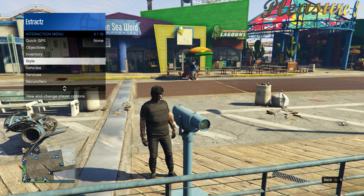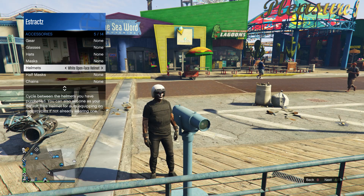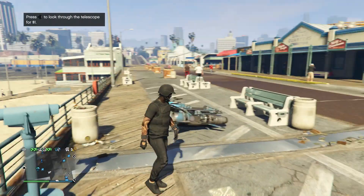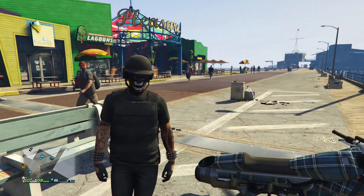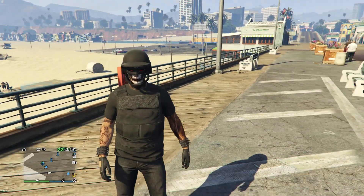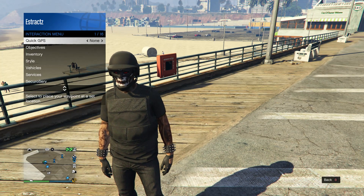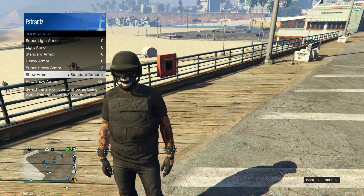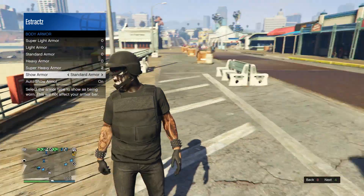Pull up your interaction menu, scroll down to style, scroll down to accessories, scroll down to helmets, and scroll until you find the black bulletproof. After you find it, back out and walk away — you'll see the mask and helmet combine. Then pull up your interaction menu, scroll to inventory, body armor, show armor, and set it to standard armor so it shows as the black bulletproof vest on your character.